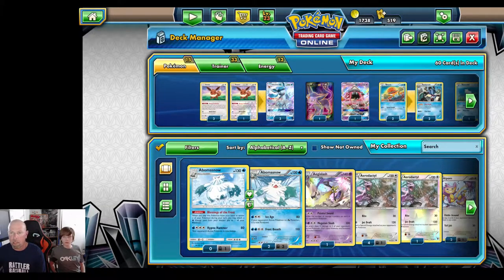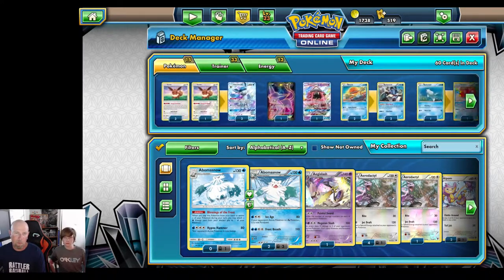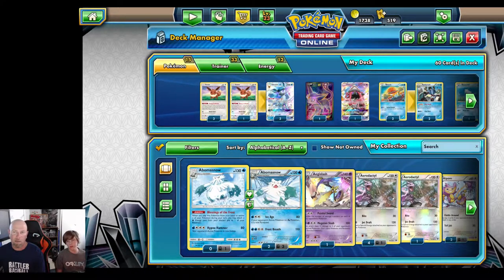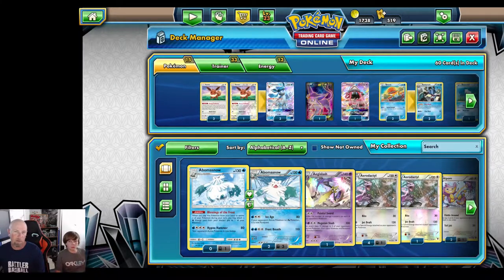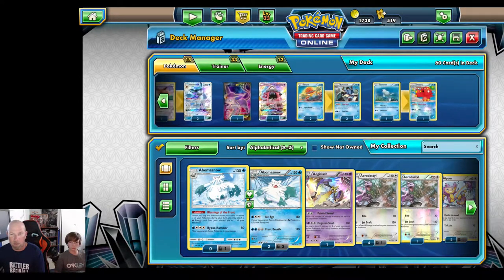We want to keep Espeon hidden, put him down, attach energy, devolve, and take two or three prizes just like that. We basically want to buy time with the turn one Glaceon lock. We don't want too many Lele because it lowers our chance of starting Eevee. With four basics at nine total, we have about a 40–45% chance of starting Eevee. Adding more Lele drops that to 35–40%, so we want to keep it as close to 50/50 as possible. Hence, one Lele.